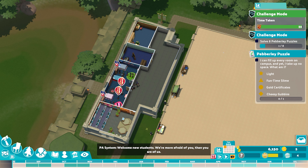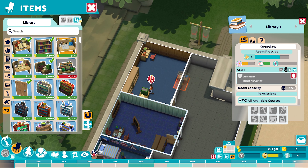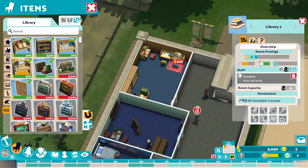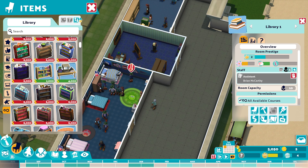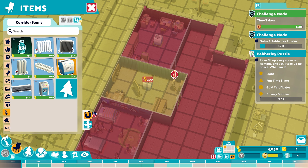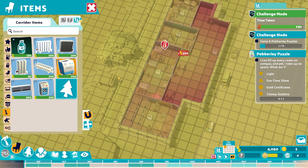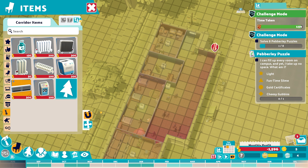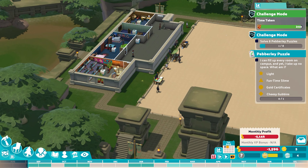We have a teacher already hired to work in private tuition — that's good. We have a librarian. We're going to add in some study cubicles and a computer cubicle. When we have enough money, we'll add in the archaeology bookcase. Before that, we need to adjust the temperature, so we'll put in some air cons throughout the campus building and some wall-mounted ones just around here to keep our students nice and cool.